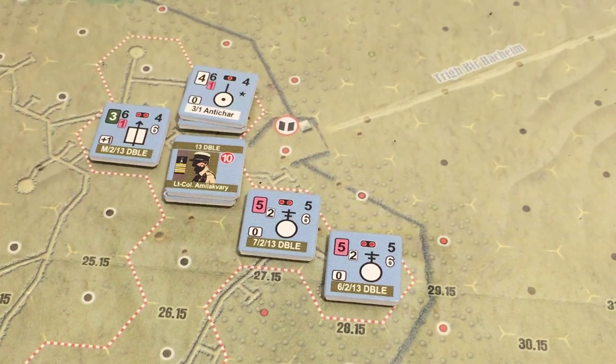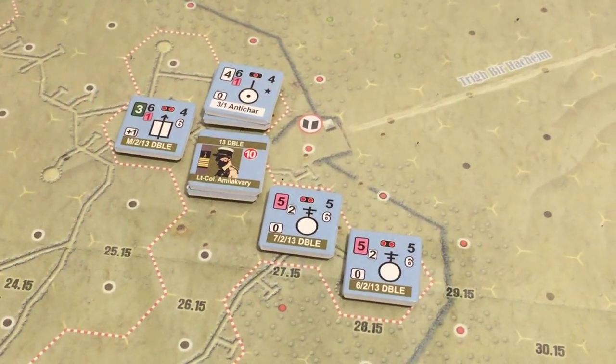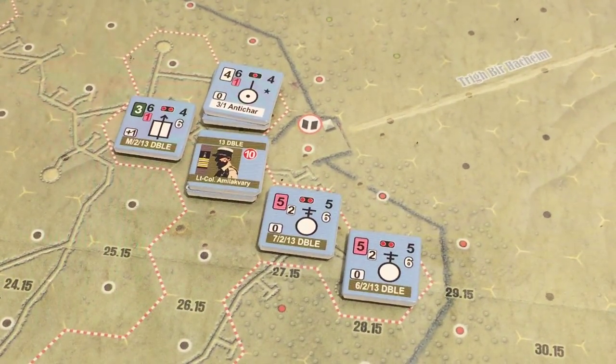As you can see here, this is the French position — the setup position. You do get some ability to choose what you'd like to set up here. You can see a little red dotted outline. As you do the campaign game, there are three or four different deployment areas where you can move guys around within the larger fort of Bir Hakeim. I did not look up the phonetic pronunciation — we'll just go with this brutal butchering of it.